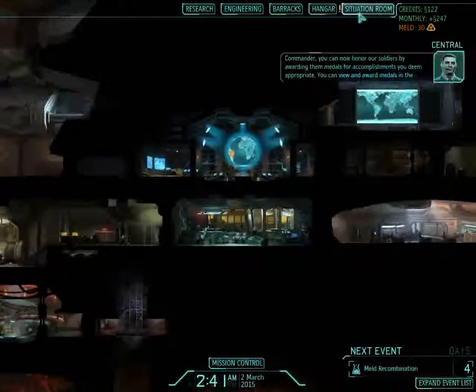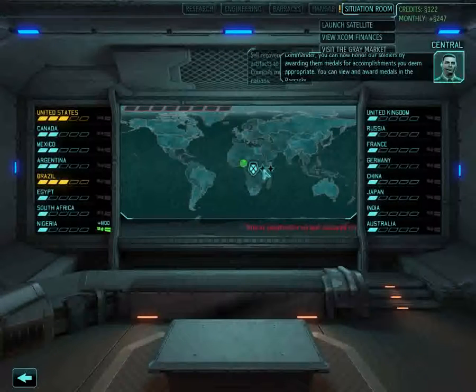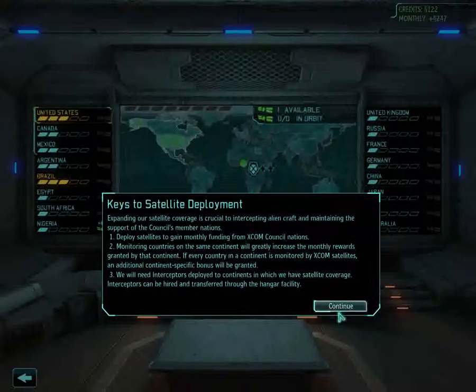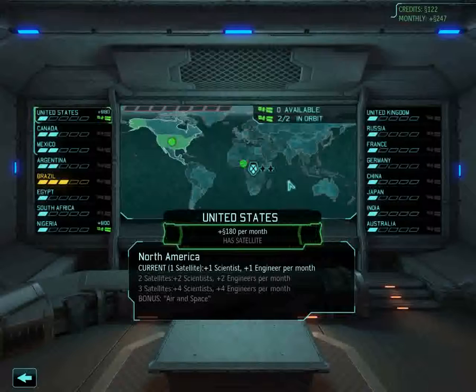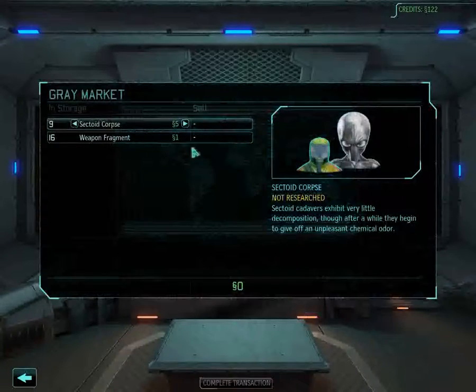Commander, you can now honor our soldiers by awarding them medals for accomplishments you deem appropriate. You can view and award medals in the barracks. Every member of the council is going to want satellite coverage, so we should plan our deployments carefully. It's quite obvious which one's going to get it — the United States, because they're going to give 100. Additional uplink required. And now we can visit the grey market and sell a couple of these.